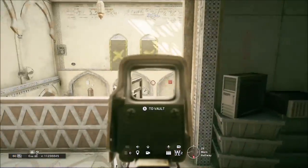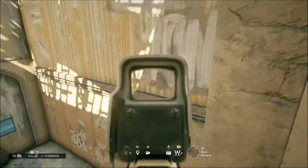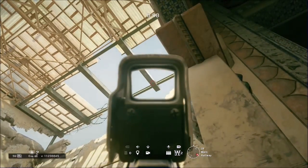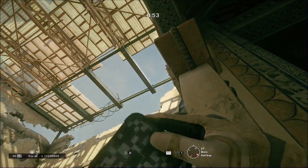So this first spot — you can do this without a shield, but this just made it easier for me to show how to do it precisely. Just come into this corner and aim right around there for your reticle, and once you do that, just throw your cam.